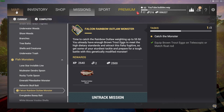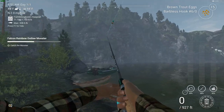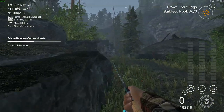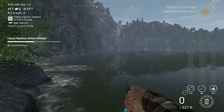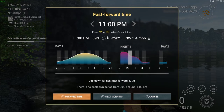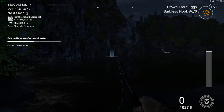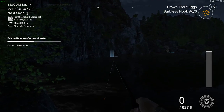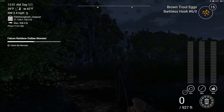To catch the monster, we're going to go over to where the boat spawn is. We put on a #6/0 hook — it doesn't matter if it's barbless or normal, as long as it's that same #6/0 hook — and then we put on the brown trout eggs. It doesn't have to be the same rod and reel as me, as long as you're fishing the same location, same bait, and same hook. It does have to be a float rod though — you can't catch this on a bottom rod. Casting out to around 130 feet.